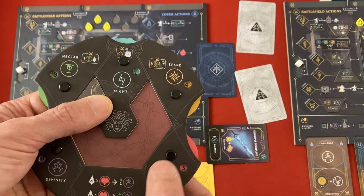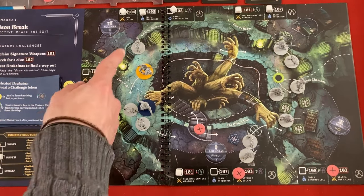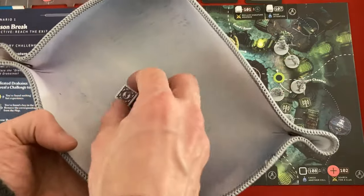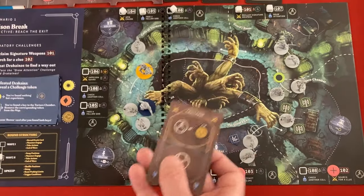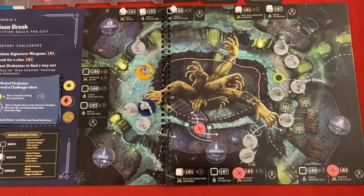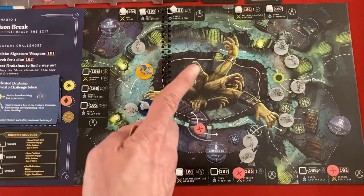He's got two actions left. Let's have him move over here - he's moving from a space with one enemy to a space with two, so he needs to beat a three or higher. He rolls a three and will definitely use his one might to change that to a four. Then for his last action, he uses a challenge - imprison a guard. He loses a spark but gets another divinity. Oh, reclaiming weapons costs a might that I don't think I remembered to pay - so let's lower Athena from two might down to one.